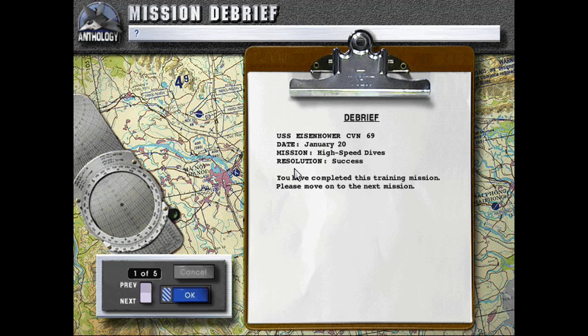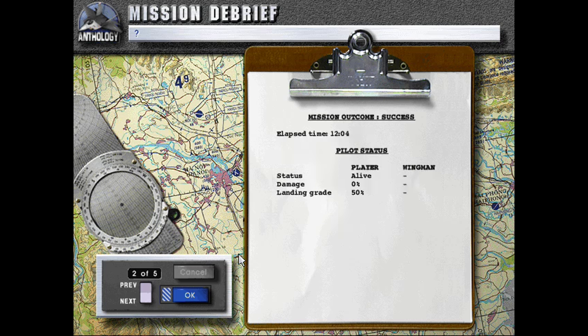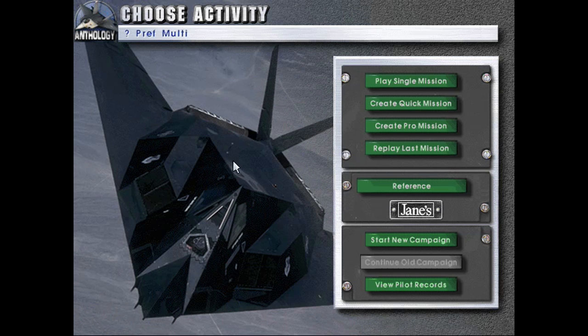So we could just go and do that really instead of practicing, but the practice is good. Debrief: USS Eisenhower, CVN-69, date January 20th, mission High Speed Dives, resolution: success. If you have completed this training mission, please move on to the next mission. That's it once again, another short episode. Thank you for watching, stay tuned for next time, and see you then.